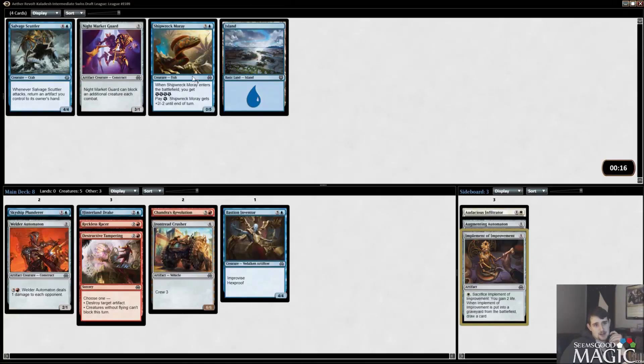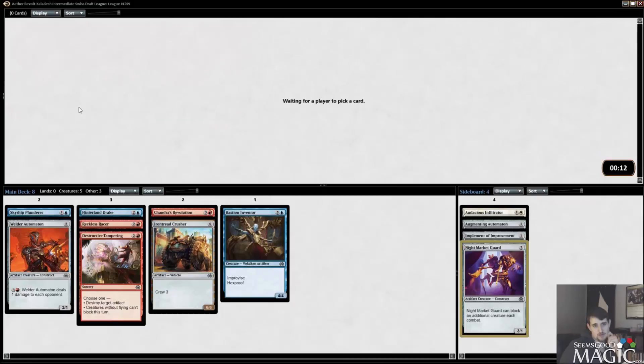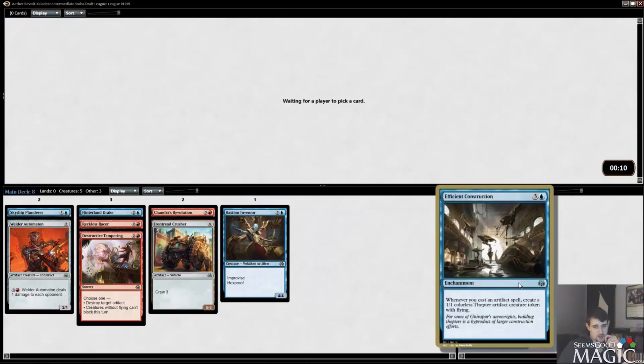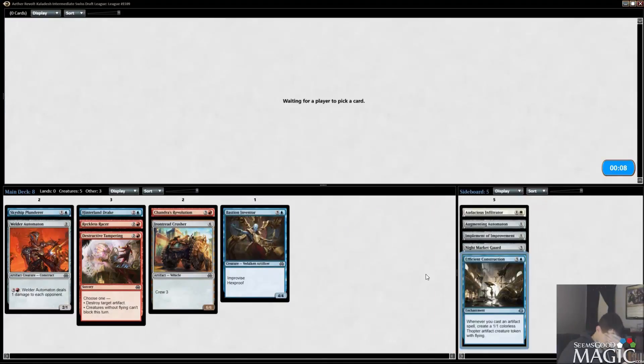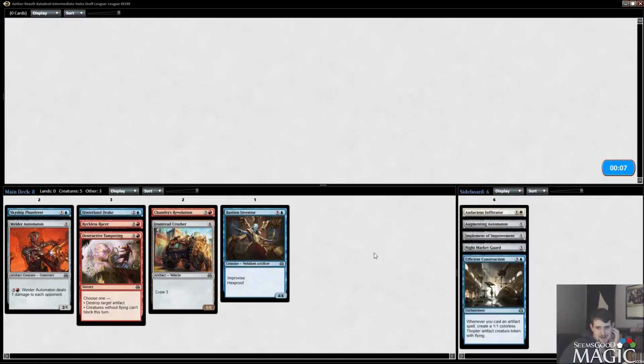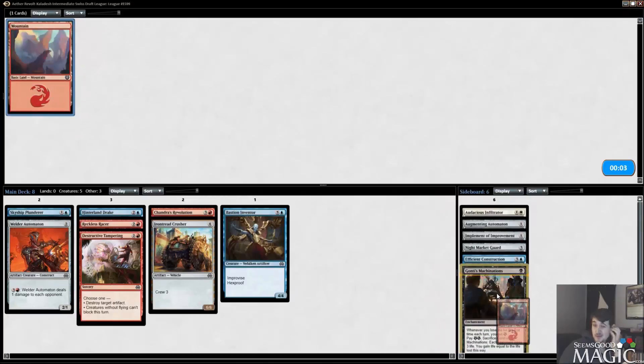I think I'm actually going to take the Night Market Guard, just because it's something to throw in the mix if we do grab a Trophy Mage. Not unhappy putting this in the board. Efficient Construction isn't something I look to play — it's just a four-drop that doesn't really impact the board for a few turns. Even if you play it on four and then play two artifacts on five, paying four mana for two Thopters isn't necessarily what you want.